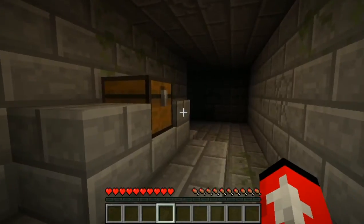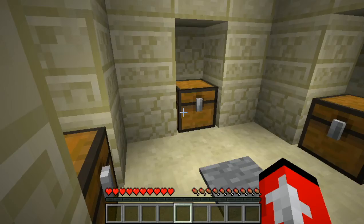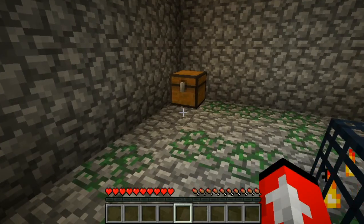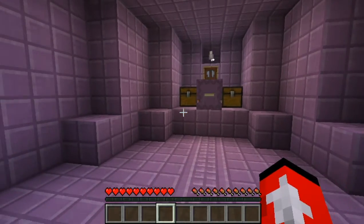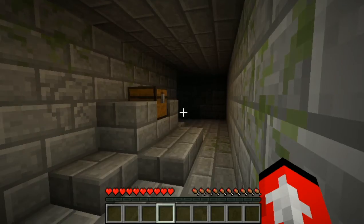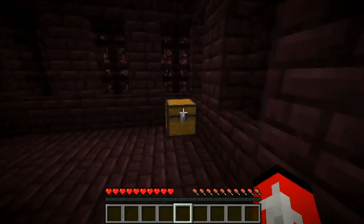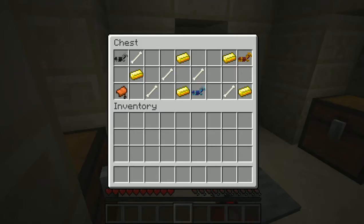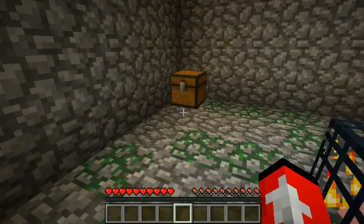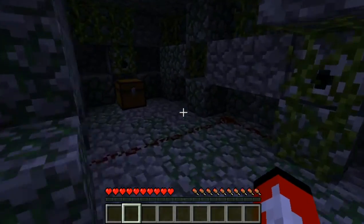Gold horse armor can be found in 2.5% of stronghold altar chests, 29.4% of nether fortress chests, 12.4% of desert temple chests, 5.7% of village blacksmith chests, 15.1% of dungeon chests, 4.6% of end city chests, and 5.4% of jungle temple chests, all in groups of one. Diamond horse armor can be found in 2.5% of stronghold altar chests, 11.8% of nether fortress chests, 6.3% of desert temple chests, 5.7% of village blacksmith chests, 7.7% of dungeon chests, 4.6% of end city chests, and 5.4% of jungle temple chests, all in groups of one.